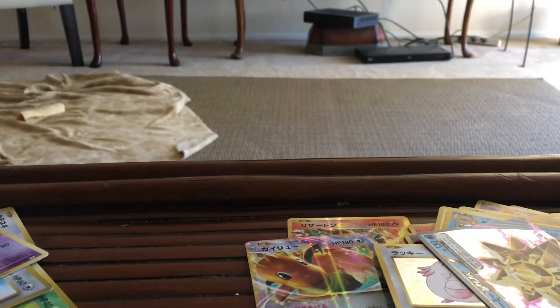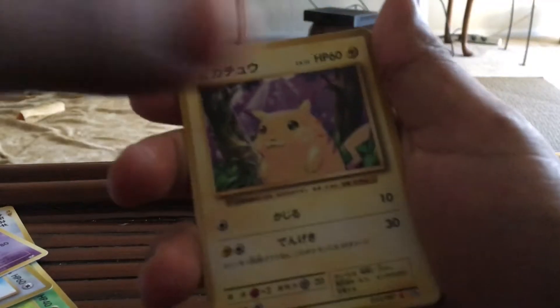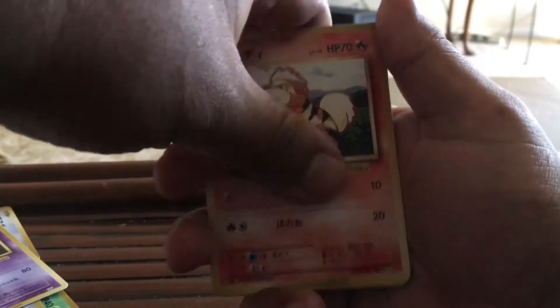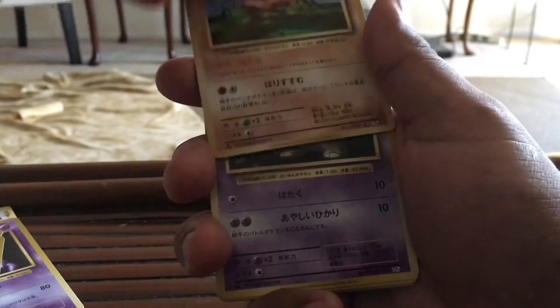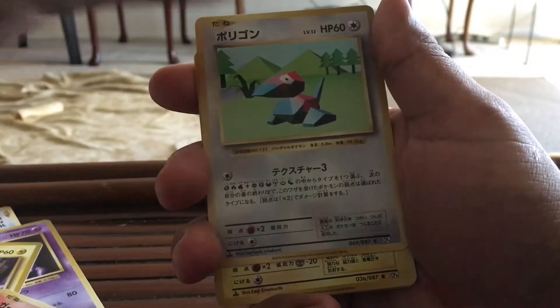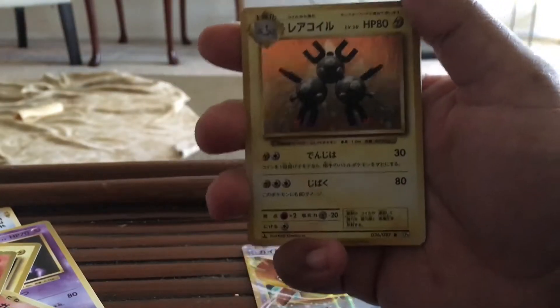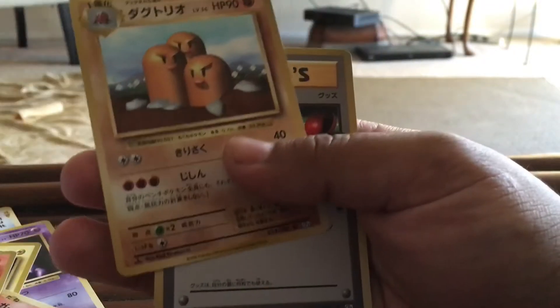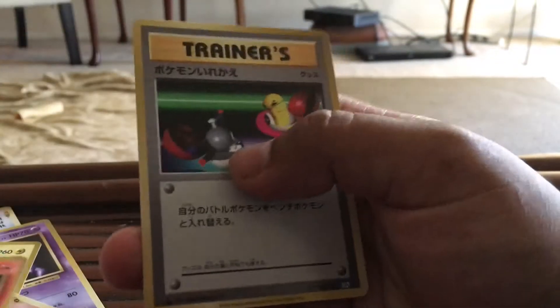And the price you pay isn't too much. So we got Pikachu, we got a Growlithe, a Diglett, Drowzy, Vulpix, and then we got a Porygon, a Magneton, and then we got a Dugtrio, and then a Switch.